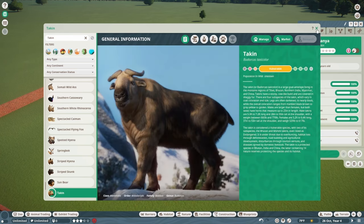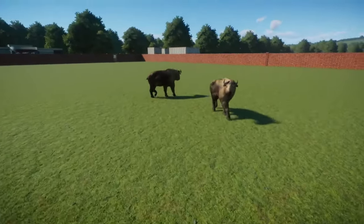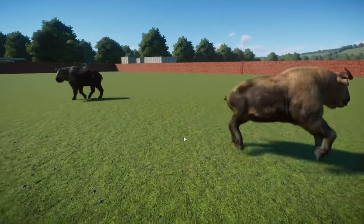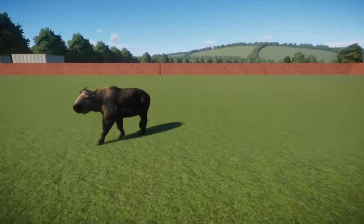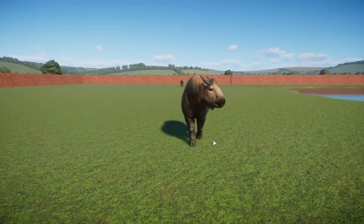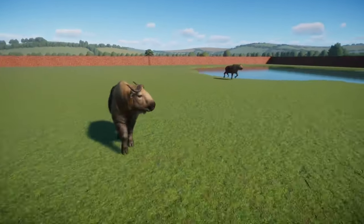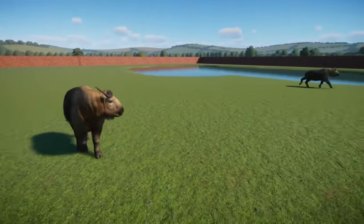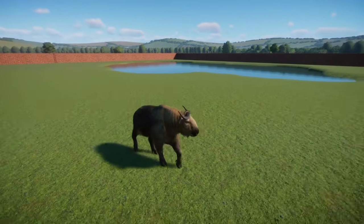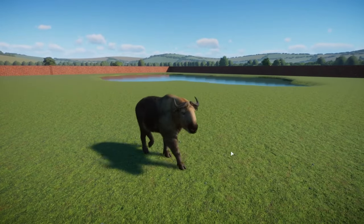There are four subspecies: the Sichuan Takin, Bhutan Takin, Golden Takin, and the Mishmi Takin. Takins don't want to hang out with anybody — they keep to themselves. Really interesting species, similar to the Saiga — I hadn't really heard of this one before this pack came out. It'll be really interesting to see the habitats and enclosures everyone builds, since they're really great for cliff faces and mountain regions.